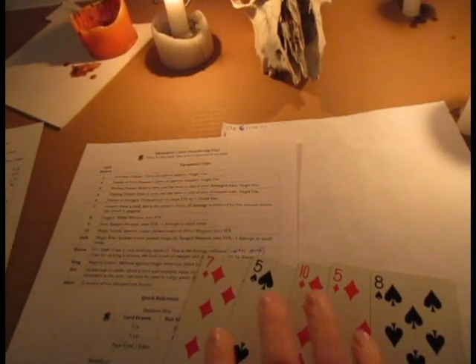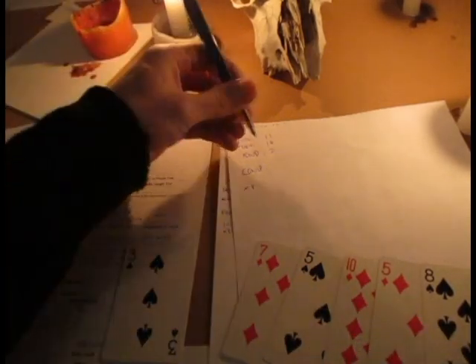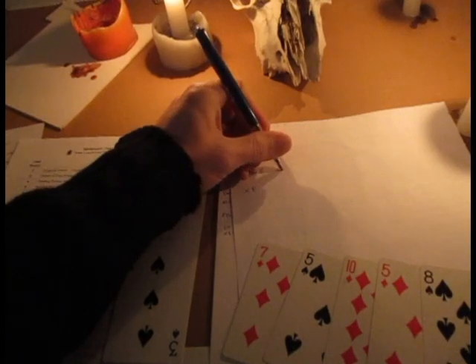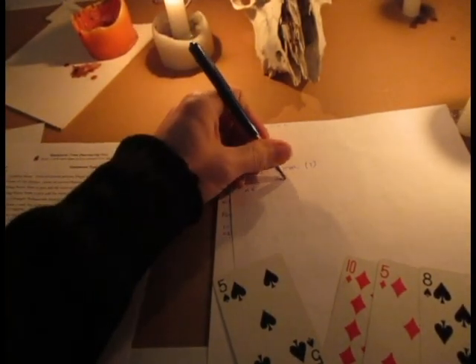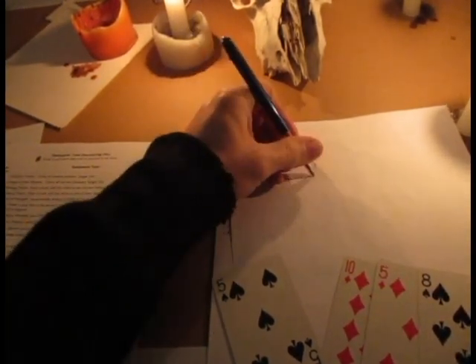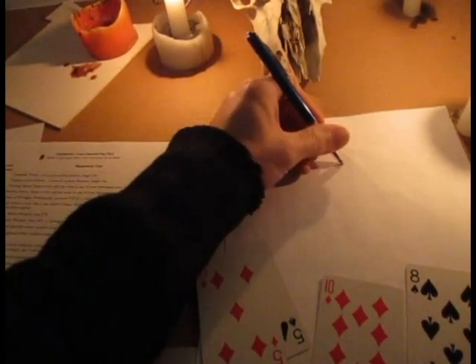So what have we got? 7 is Armor. When we get Armor, we draw another card to see what kind of armor it is. Armor with a value of 3. That's what our 7 is. 5 is a healing potion. And because we got another 5 there, we actually have 2 healing potions. So I'll put times 2.